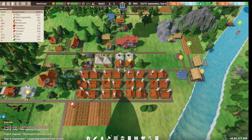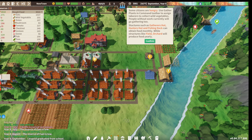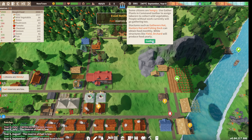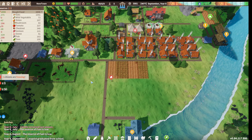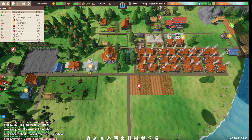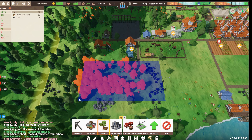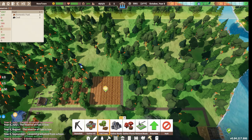I feel like we've built even more housing and we are still low on housing. I'm not really sure why that's happening. It's all falling apart. We're going into October and I feel like our domestic fuel is super low. We still got all these trees indicated to chop.